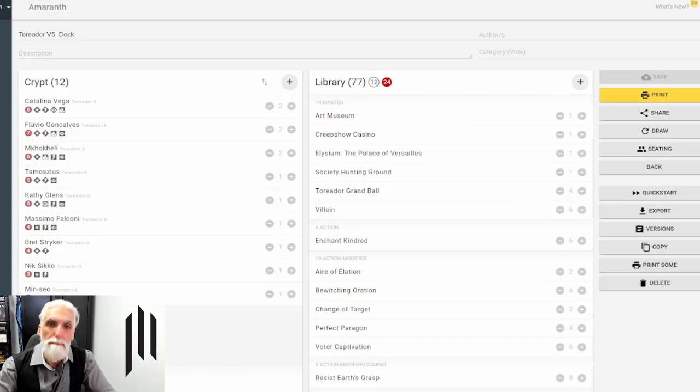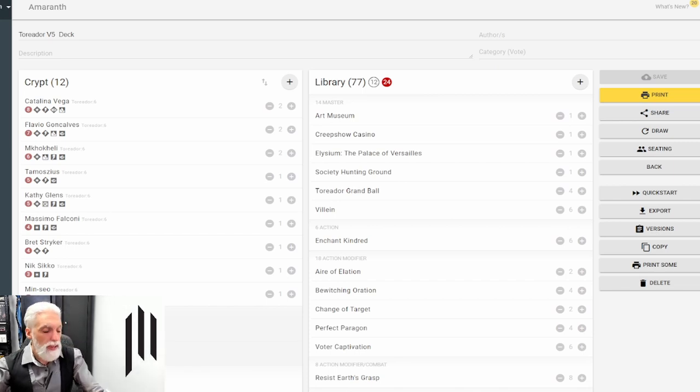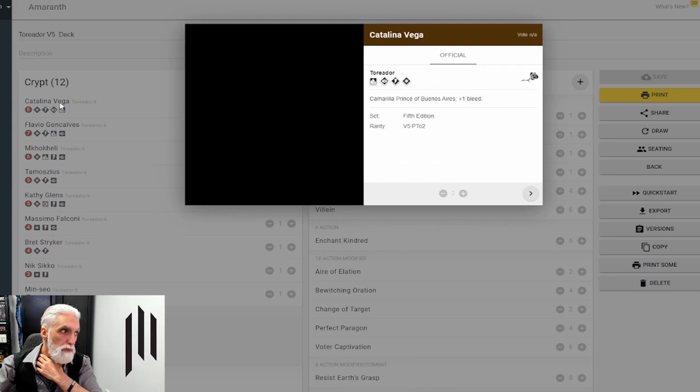We are back on the Amaranth screen and we're going to go through the vampires first, just like I did in the last video with the Nosferatu. The top three to four vampires are the ones you're going to want to bring out. Apologies — there are no pictures that show up within Amaranth for the vampires. The first one is Catalina Vega, Camarilla Prince, with plus one bleed. Bleed is very important in this deck — it's all it does.